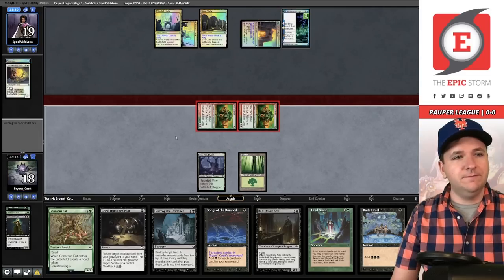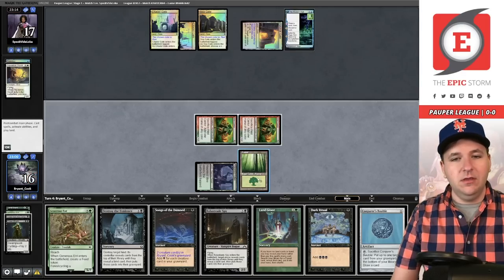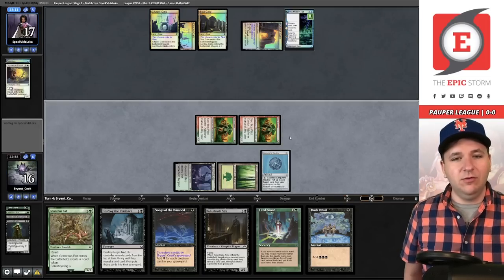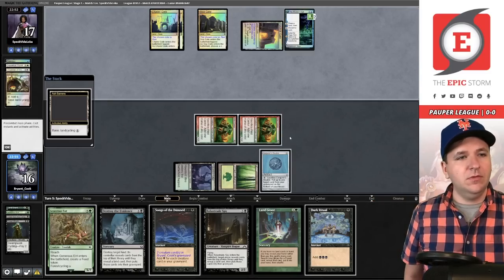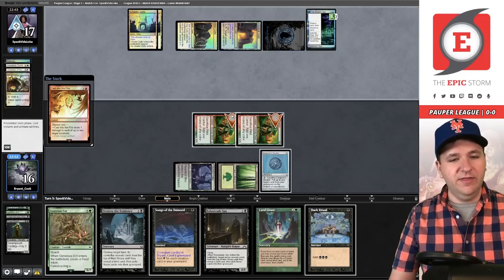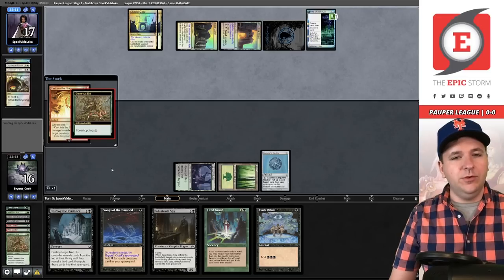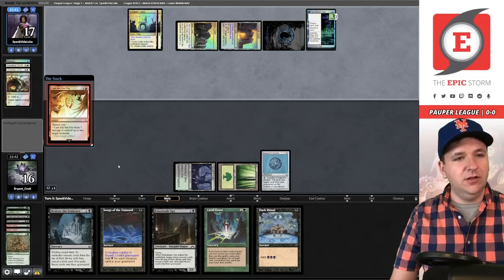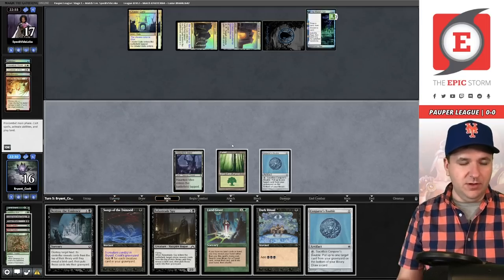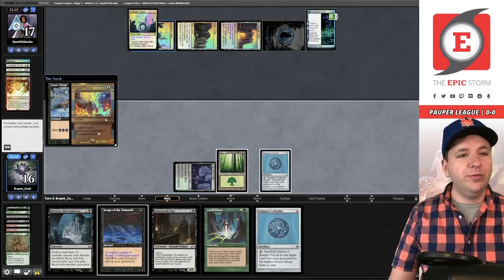We'll attack for two, Crawl from the Cellar to get back the Street Wraith, cycle it, go to 16. Conjurer's Bauble — this might actually be good; we might be able to beat a single counter spell depending on what our opponent does. They cycle in Ash Barons, play an untapped Island, cast Into the Fire — that hurts. We'll sacrifice, cycle the Generous End. I just need Generous End in the graveyard.